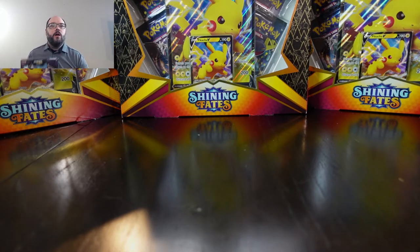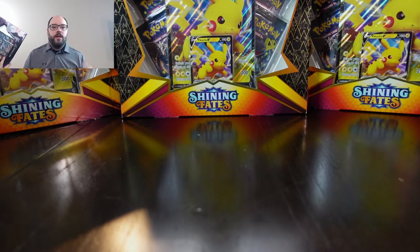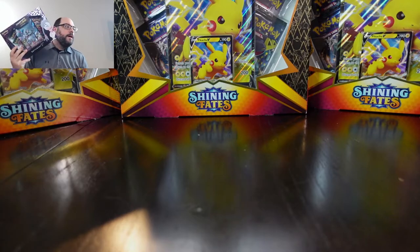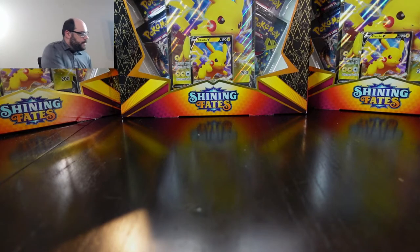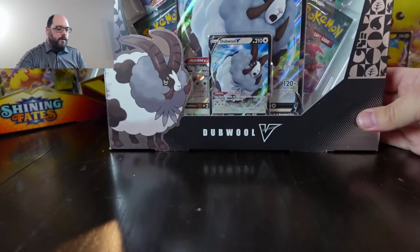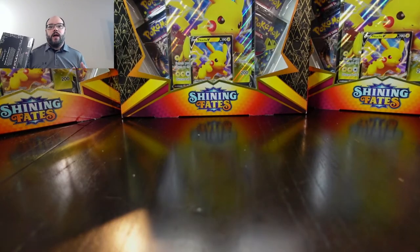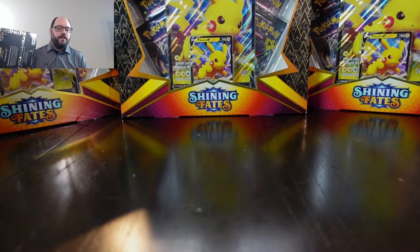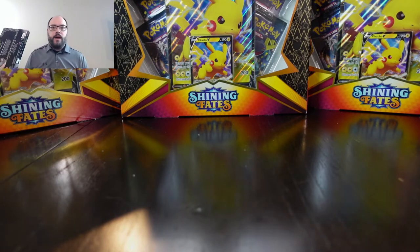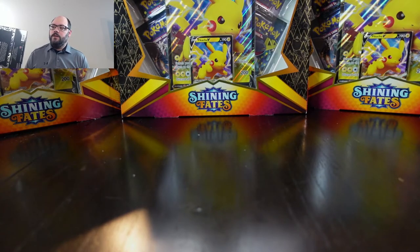I'll use newer product as a wall for the background, and this kind of foreshadows what will eventually come in the future. I've had these Hatterene V's in the background for a while now — three of them, just like I have the Pikachus in the background right now. Actually I have four of these Hatterene V boxes, and I have one of these double V boxes. So that's a lot of Champion's Path.